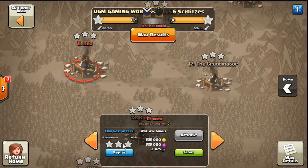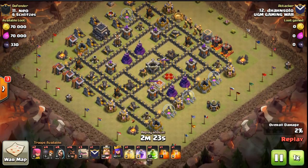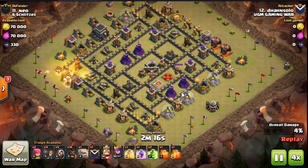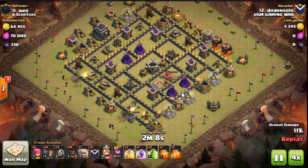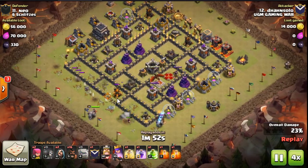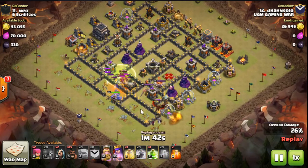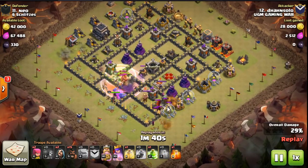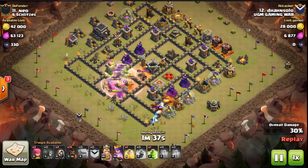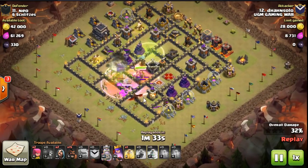Moving on — we are going to have DeHaan Solo coming in on number 11. This is a Stone Hobo — this was a really great attack. I believe we might have seen this base before somewhere. He knew exactly how he wanted to hit this one right when he saw it. He was making his funnel with the wizards, getting everything in. He loses a golem to some Teslas that pop, but it works out — the funnel still gets made, and he's just pushing right through this base.